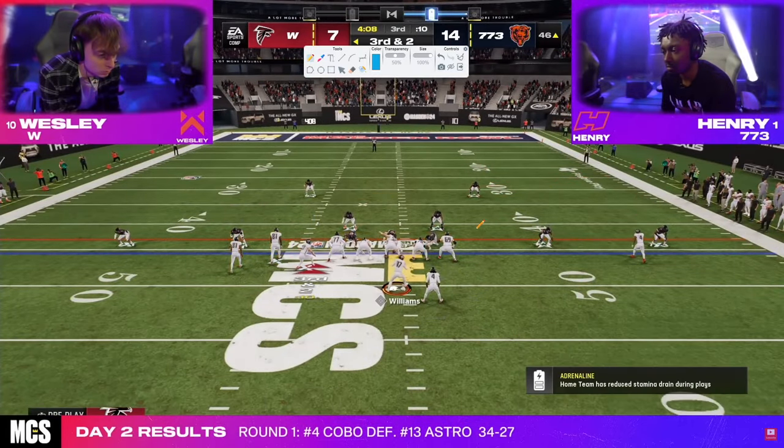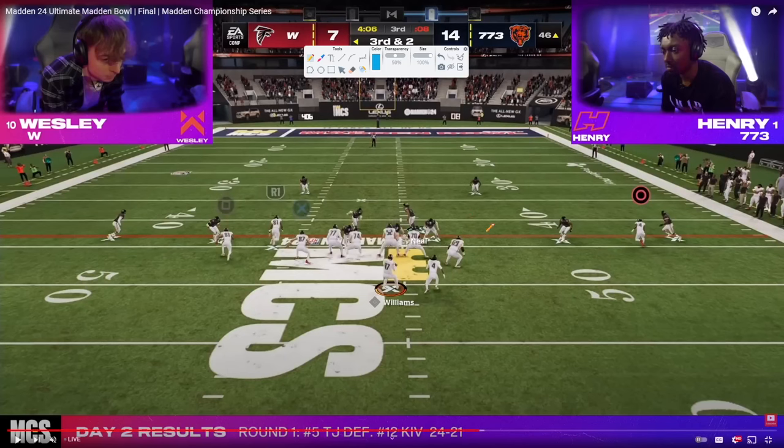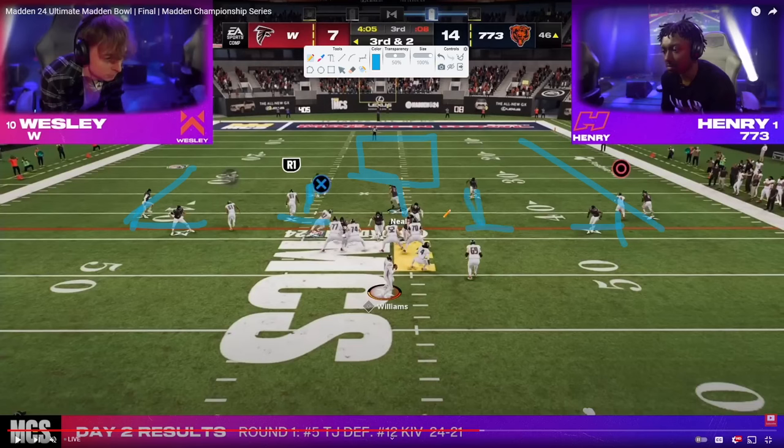Another play where Wesley should have been stopped. This appears to be Henry's short yardage defense — hook curl, hook curl, hard flat, hard flat, with the user in the middle of the field, and probably outside thirds. You really can't throw the ball underneath in any of these windows. You have a chance to KO with those outside thirds. This is a really nice defense, and something I'm definitely going to add to my game.